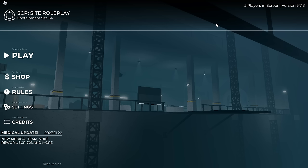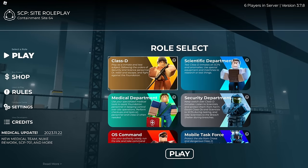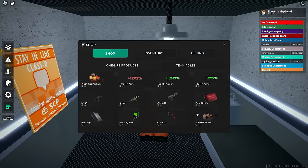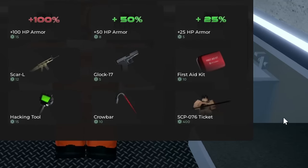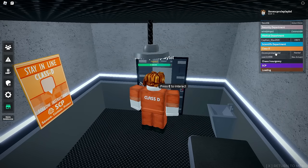And already, we are here in SCP Site Roadplay. For this game, the only playable SCPs are like 035, 008, 409, and also 076 — which, by the way, that's the SCP we're trying to get. We're trying to play as SCP-076. If we go over here to the shop, it should be right here — it's the SCP-076 ticket. Let's buy this thing. Should I actually try to put this thing on right now?